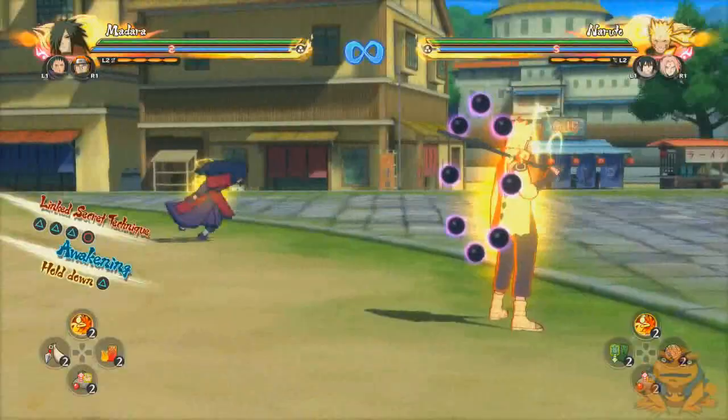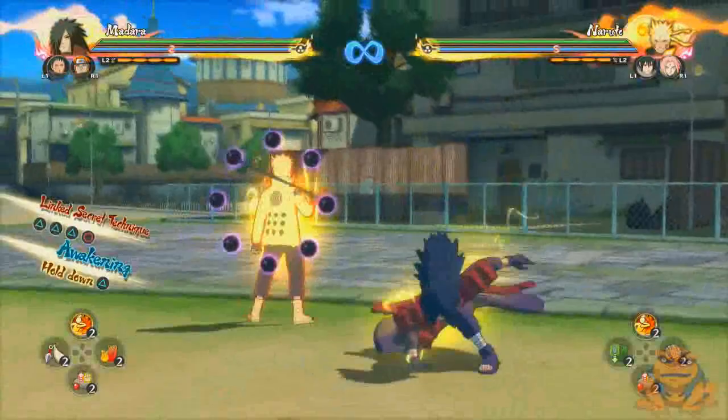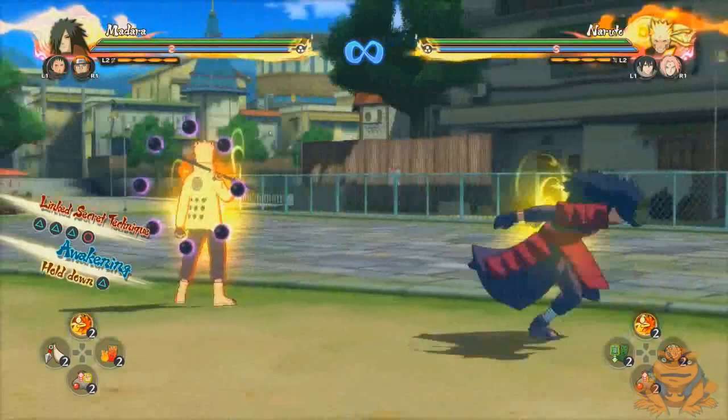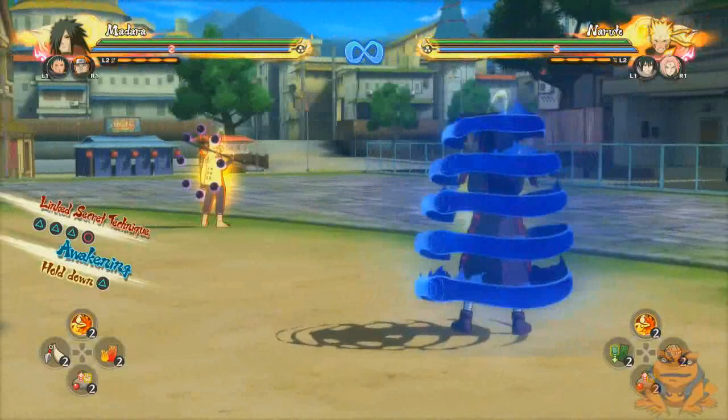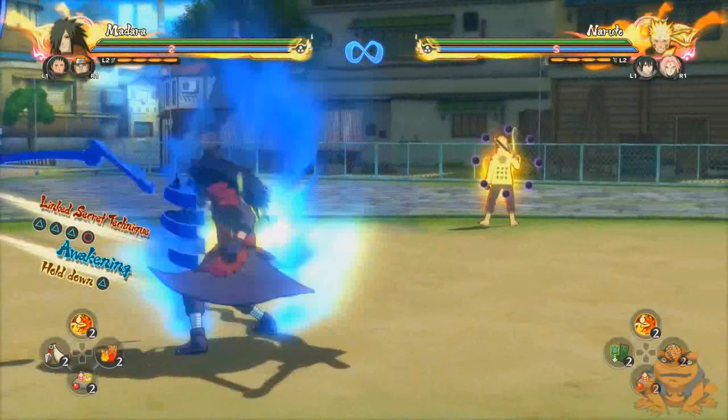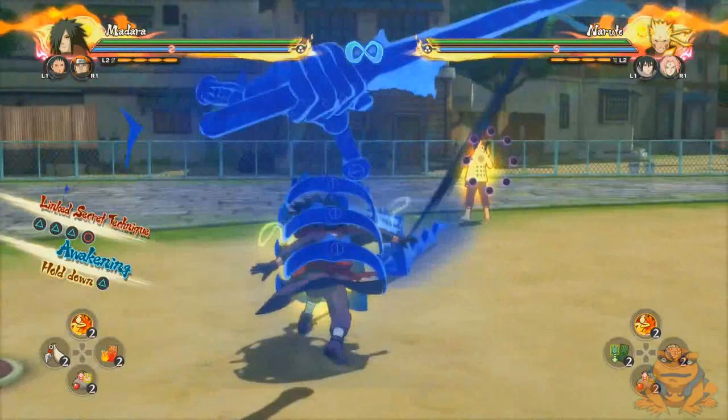I would classify Madara as attack and technique type. He's one of those powerhouses that I keep talking about — he can dish out some really heavy damage with his combos. As for technique type, it's basically characters who have a special technique or ability that helps them in battle. In this case, Madara's technique is those long arms. Those long arms are his technique type.